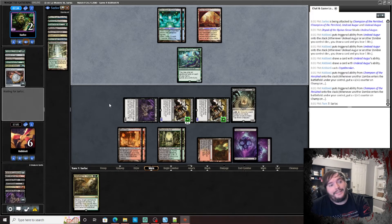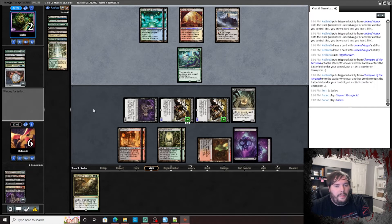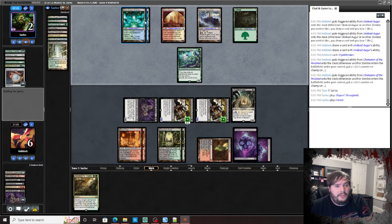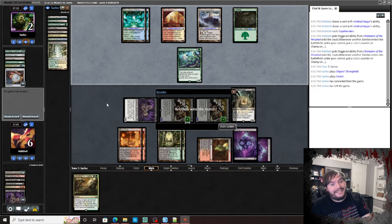One, two, three, four — Titan doesn't have haste, so what can you do? GG — two and oh with the deck! Beat a tier-one deck. So far maybe zombies are good in the current Modern meta.